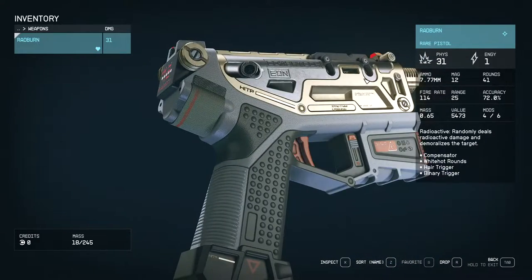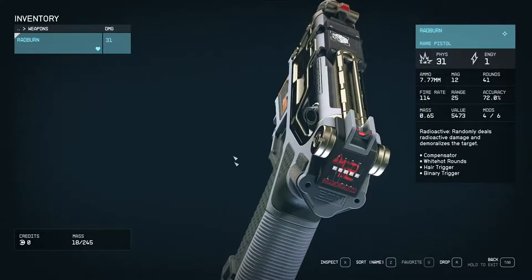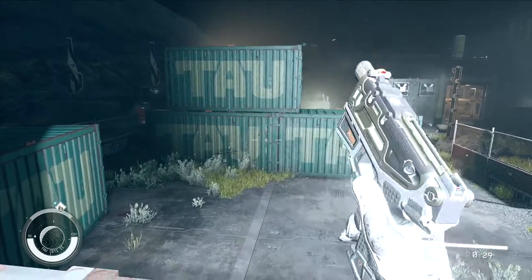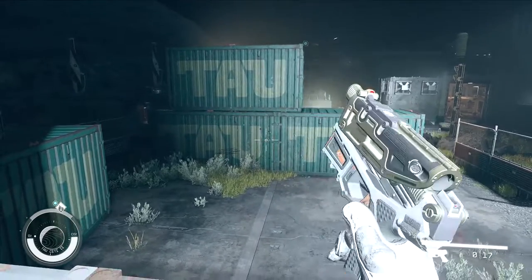It fires as fast as a machine gun because of the binary and hair trigger mods, but it's technically a semi-auto pistol, so it gets the full benefits from the skills in the 3rd and 4th tiers of the combat group. That means you have a higher chance to do criticals than with full auto weapons.